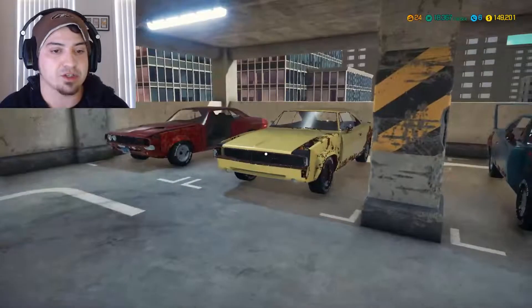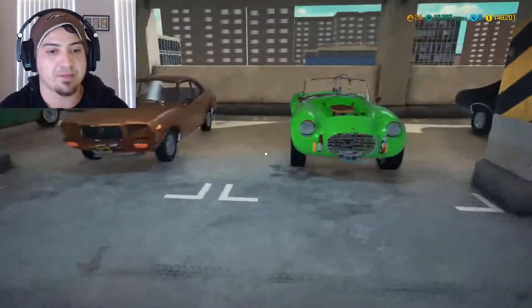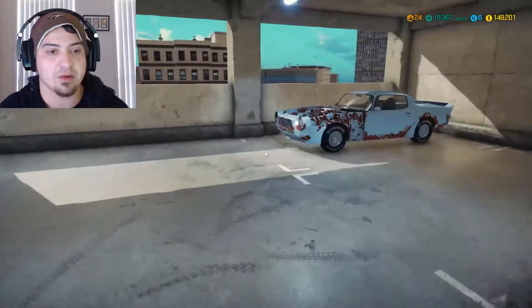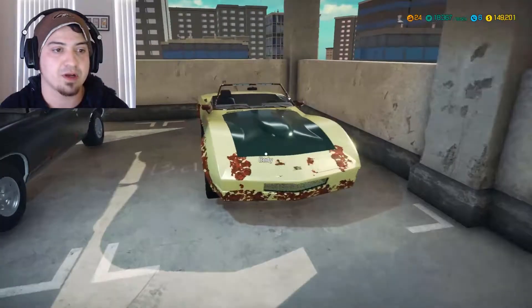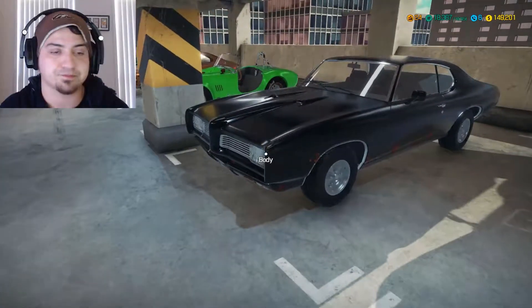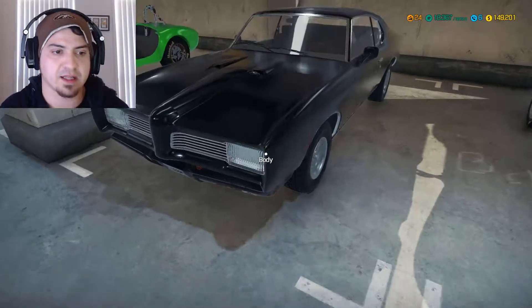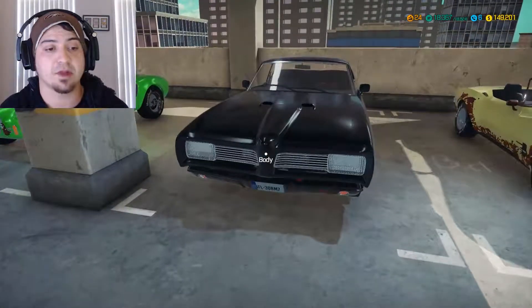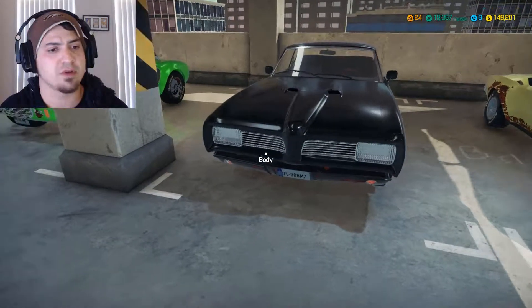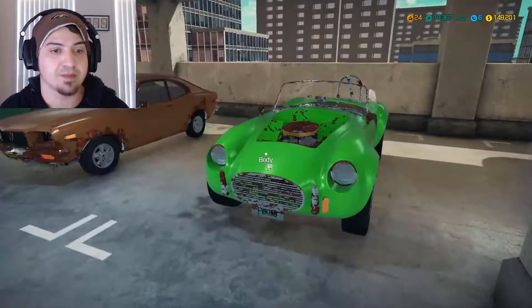We're going to have a quick look in my garage too. I bought a few new cars, I got rid of a few. But now we've got these four over here. We've got a Camaro looking one, we've got like a Stingray looking one, convertible. I guess this is like a Pontiac looking one - there's another car similar to this with a different front end, it's like the Smokey and the Bandit car, an old Trans Am. And then we've got this Shelby looking car here.